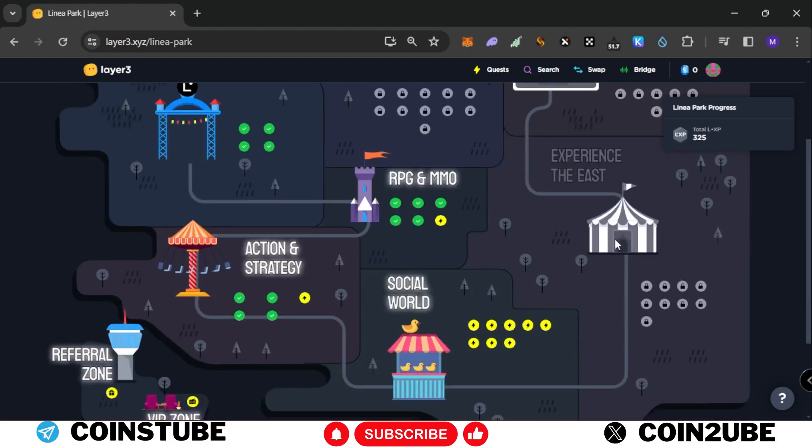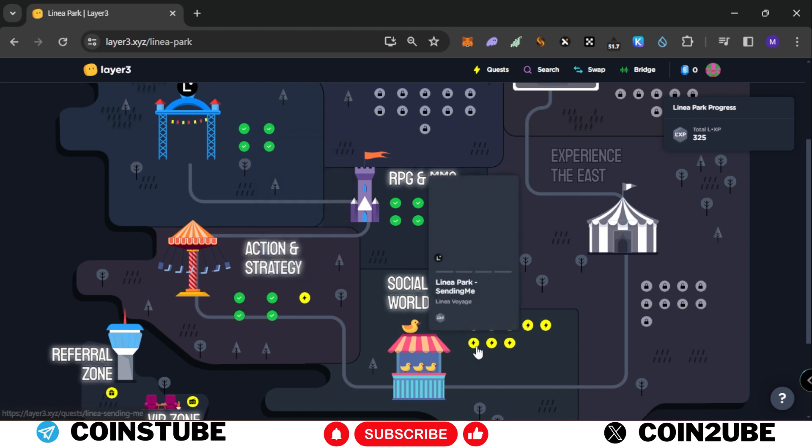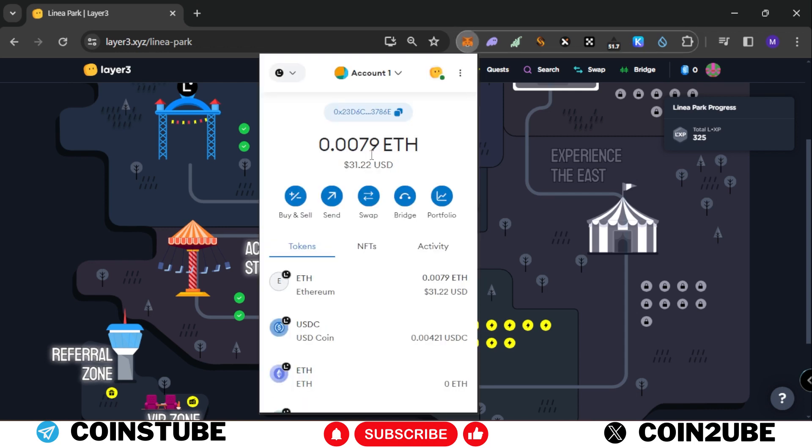Hello guys, I am your Crypto Buddy and I welcome you to my channel. For Week 3, the Linea Park social world task is live and we are going to complete it. As you can see in the previous video, we completed all three available tasks. I want to show you how much gas fees we are going to use — currently I have around 0.079 ETH, which is around $31.22. Once we end this video I will show the balance again so you can see how much we used.